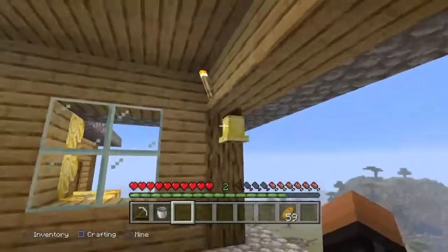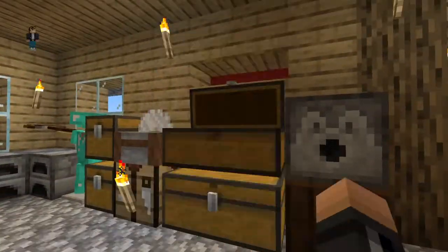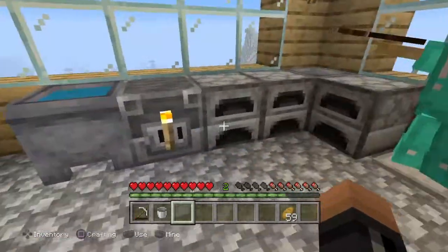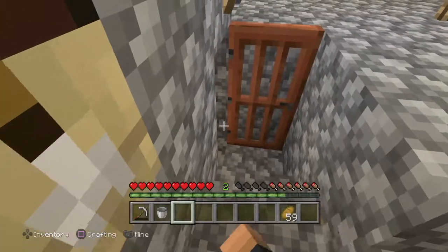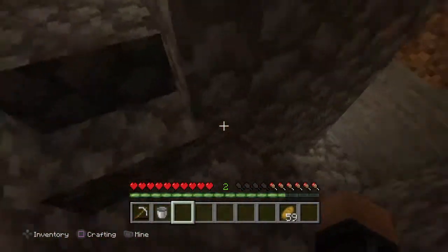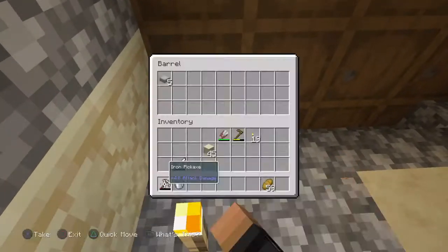Make sure to like, subscribe, hit the notification bell. We've got some storage here, diamond armor, we got the furnaces, a cauldron - I stole these two things from the villages down below. Made some glass bottles, and down here is really cool - we got our little barrel storage.